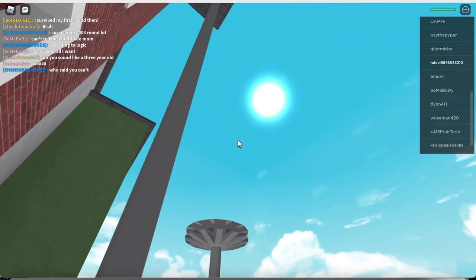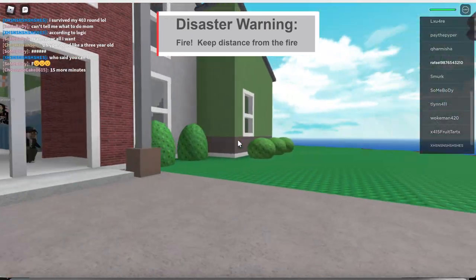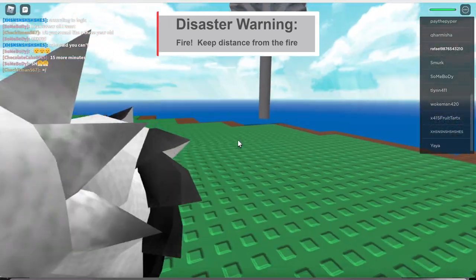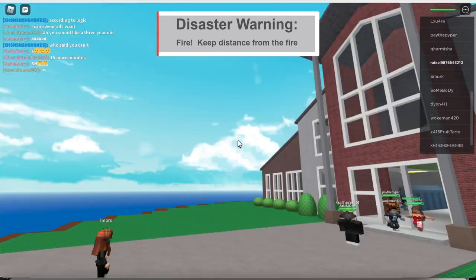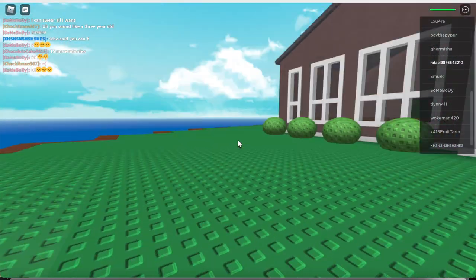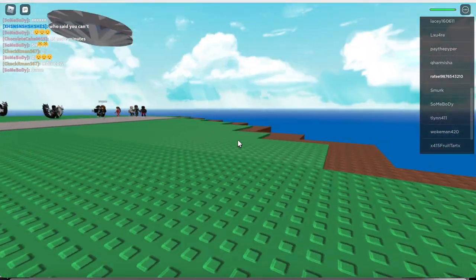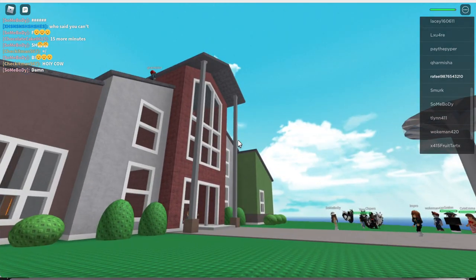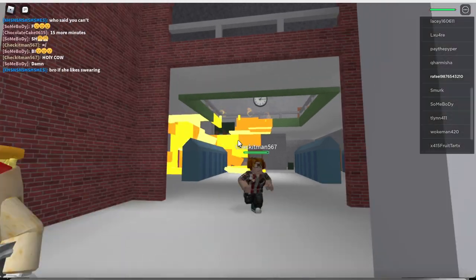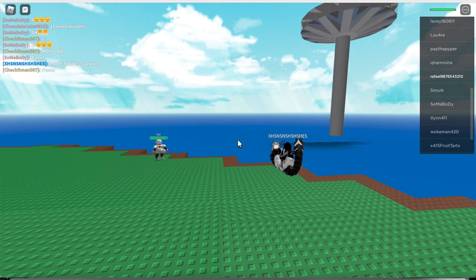It feels like it's taking longer than before for the game to reveal the natural disaster. Fire — keep a distance from the fire. I'm assuming it will start in the building or somewhere outside. What I was saying is it feels like it takes longer now before it tells you the natural disaster. It says to avoid fire — I can't find it anywhere. Yeah, I see it now — it's burning the building inside.